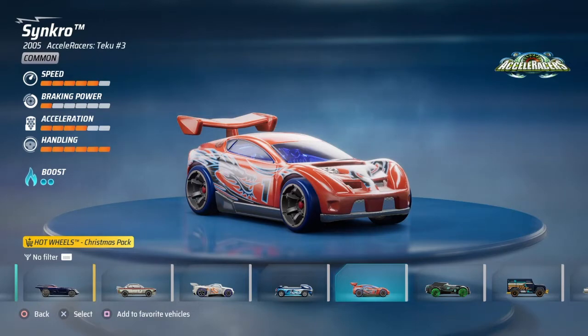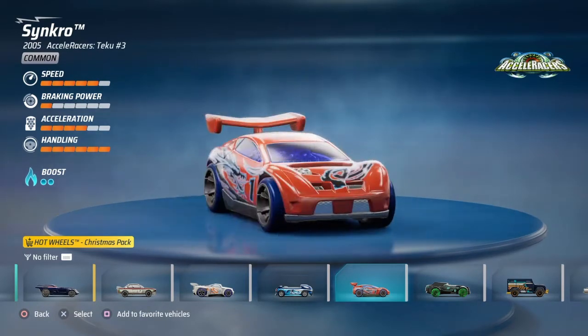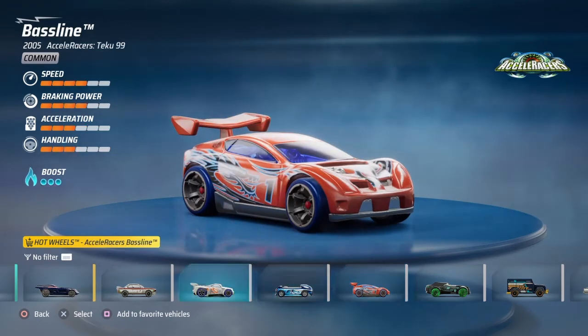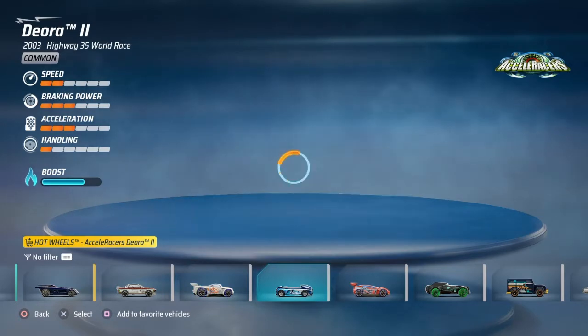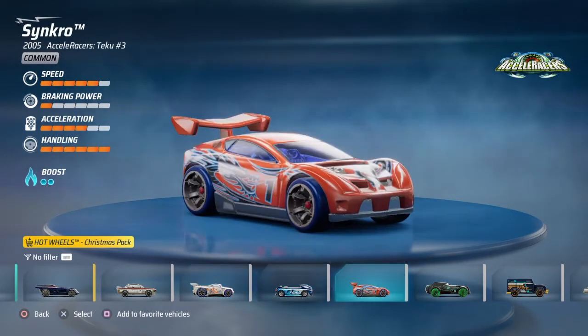We are going to check out the Synchro car first. Look at that — she's beautiful. I like that. That's another Acceleracers car? Acceleracers — whatever, y'all. That's with the baseline, you see it right there. So we're getting a lot of Acceleracers cars, but this is part of the Christmas pack. Four speed, one braking power, four acceleration — so it's five speed, one braking power, four acceleration, and maxed out handling with two boost circles.